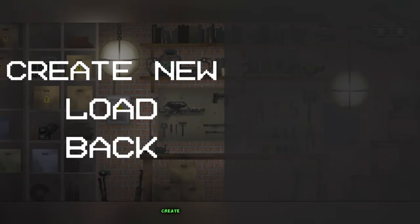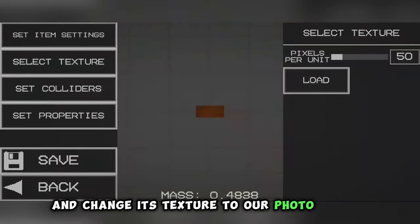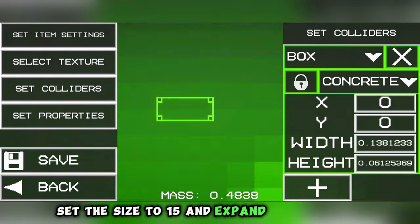Next, in the game, go to the mod editor, create a new mod, select a brick and change its texture to our photo of the map. Set the size to 15 and expand the colliders.